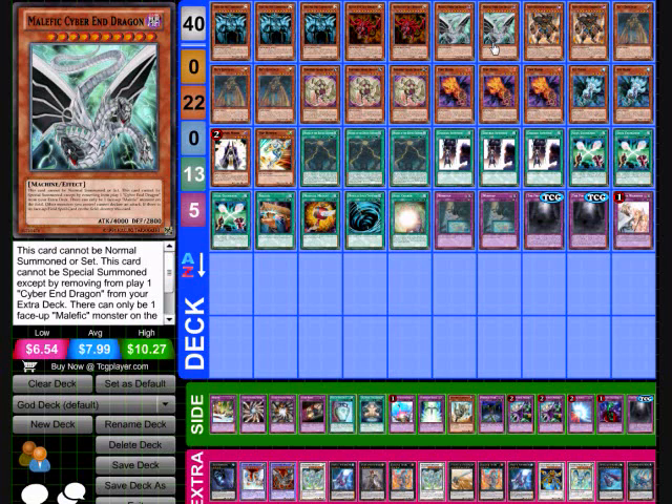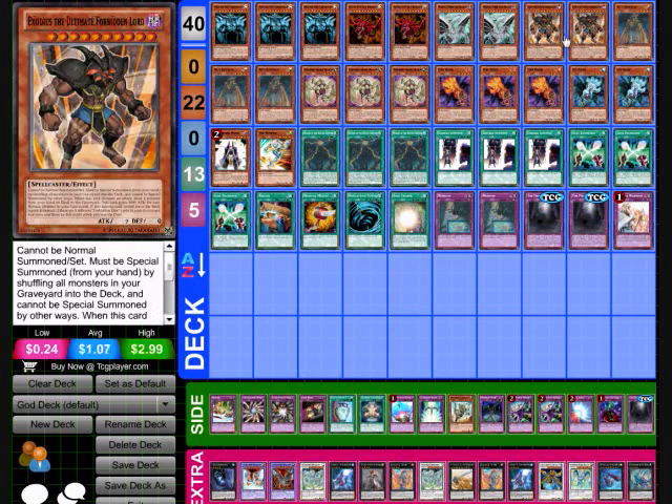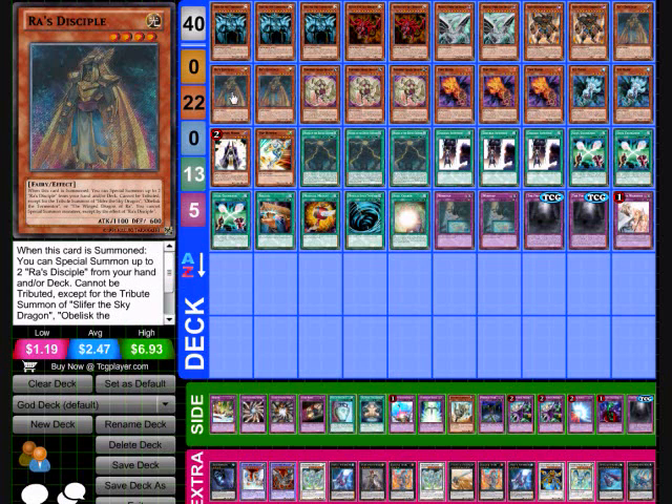Next is going to be two of Exodius the Forbidden Lord. I like him a lot with this build because I'm using the Fire and Ice Hand, which a lot of people are not doing with this deck. Exodius is a special summon by shuffling all monsters in your graveyard back into your deck, so you can put your Hands right back into your deck and use them all over again. Next is going to be Ra's Disciple — three of those. When he's normal or special summoned, you can special summon up to two more Ra's Disciples, and that's really good for getting three tributes on the field if you need to.